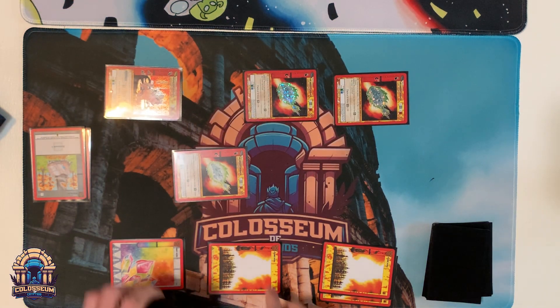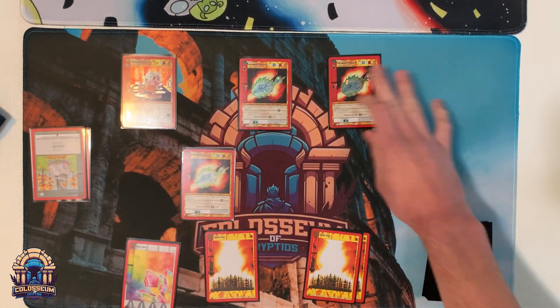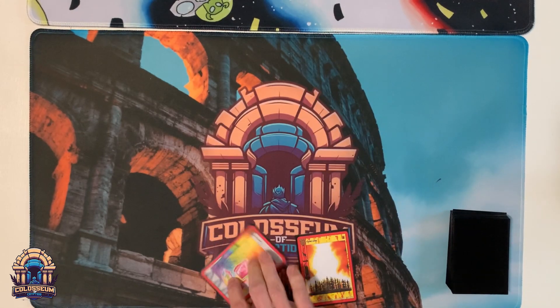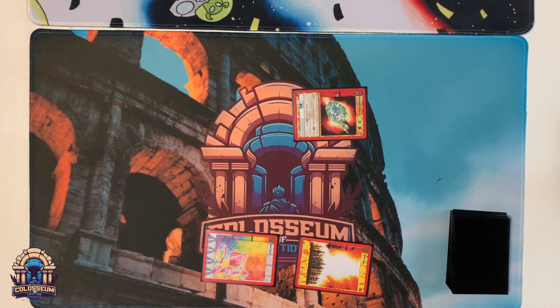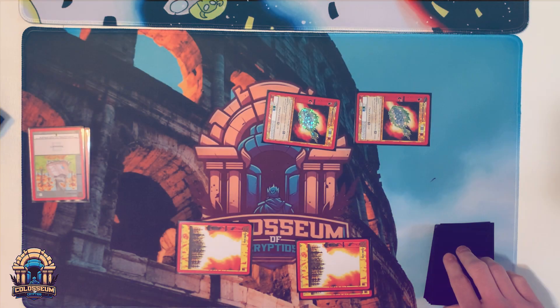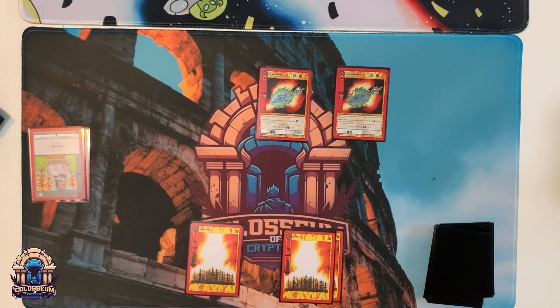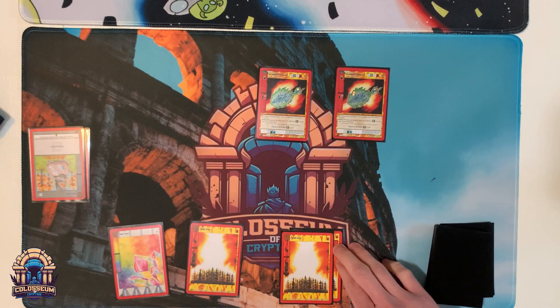Now that we know about the different types of pages and the aura types that they can be, let's go over how you will bring these pages into the arena. Pages will primarily be played from your chapter. The act of bringing a page from your chapter into the arena is known as contracting the page. When a page is contracted, it enters the arena fatigued, which means it comes in at a 90 degree angle. All pages come into the arena fatigued except for aura, unless there's an arena effect, the text on the page, or another page's card text states otherwise.